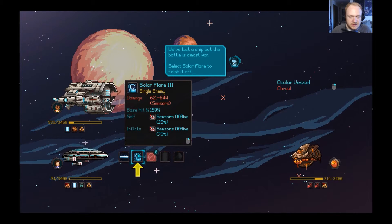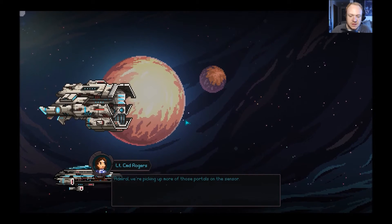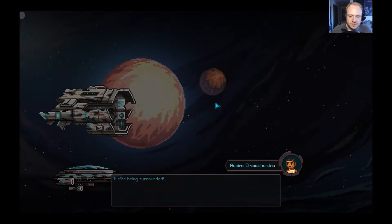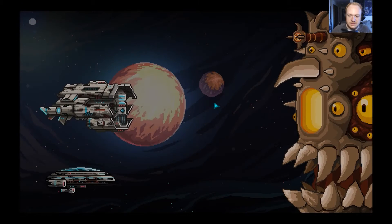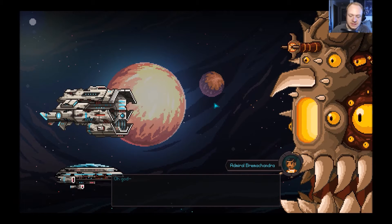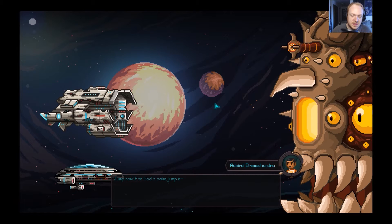Sensors offline! Target the alien monster to fire the solar flare — there we go. The alien ships had officers listed on them, but we ended up killing that one at the last second. Emerald: we're picking up more portals on our sensors. Oh boy — we're being surrounded. Emerald, we need to jump now, back to Halcyon 6! There's a giant alien appearing. Jump now, for god's sake, jump!